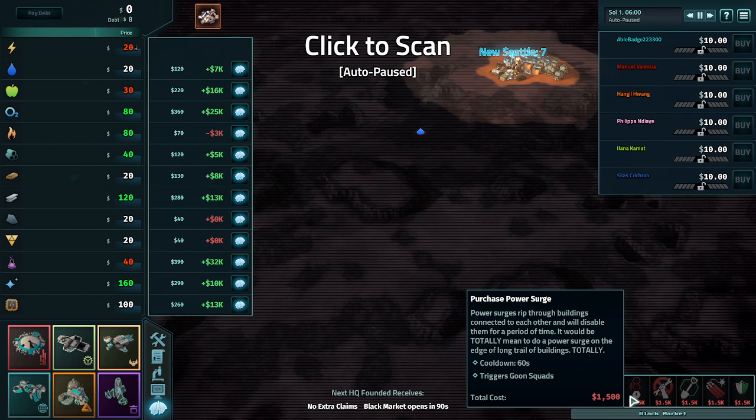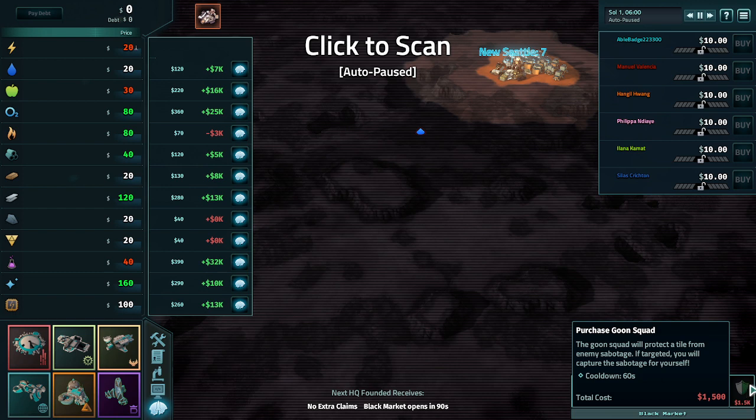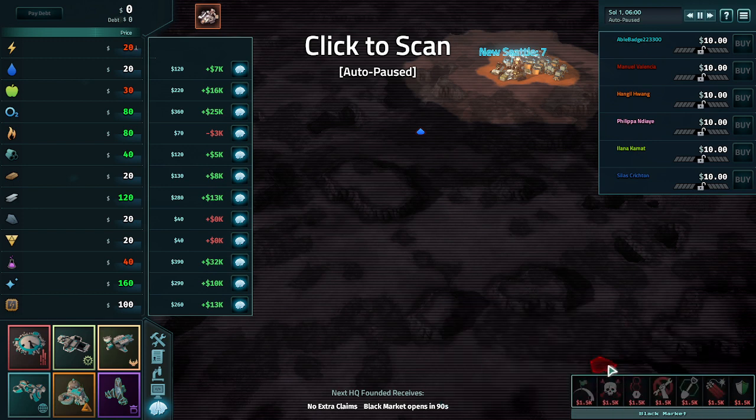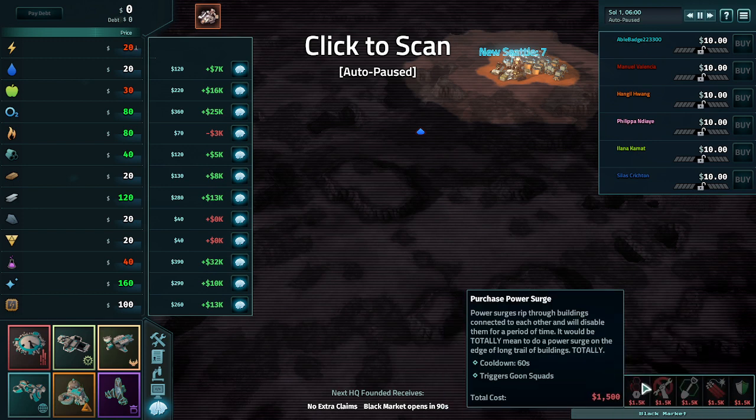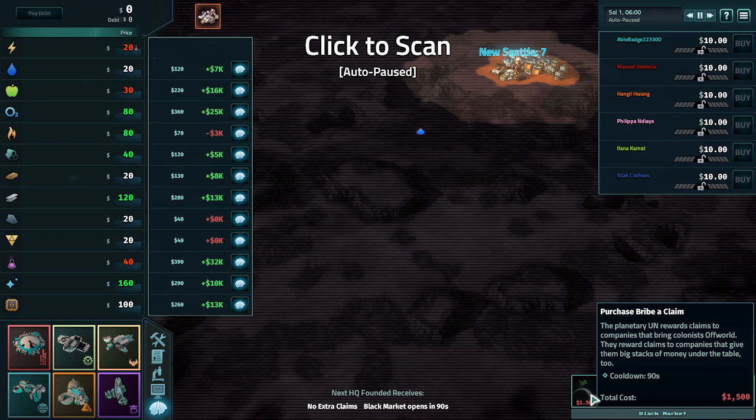The black market is quite important early on - this is where you can sabotage people, slow down their work production, or do a power surge to stop somebody, which can set them back into major debt. Keep an eye on it. The goon squad can protect you against enemy sabotage. The most notable ones are power surge, slow down, strike, and purchasing a bribe claim - more claims let you produce more buildings and get more income.